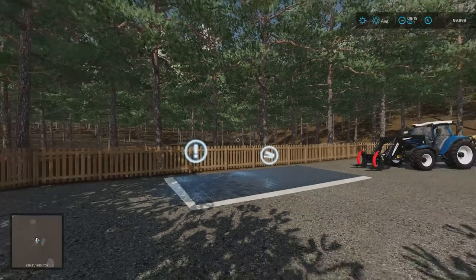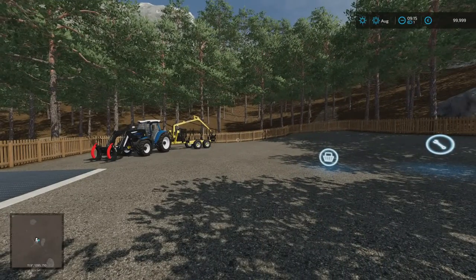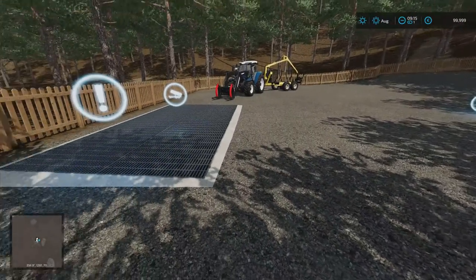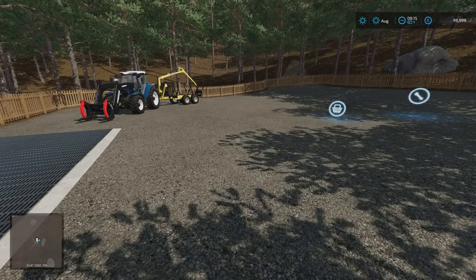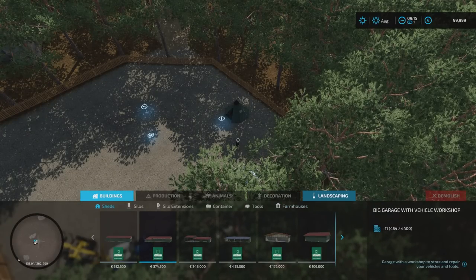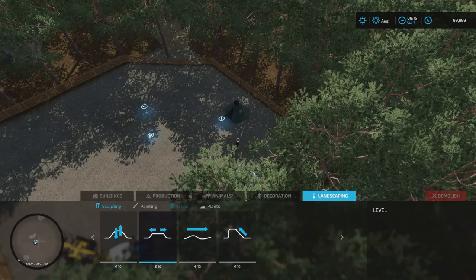So are there any mods added in by the mapmaker? Two actually — the tent and the sell point. That's it. And in the build mode, there are no trees or plants available, which — I understand the trees thing, because if you're obviously starting out with a lot of trees on the map, that kind of makes sense.